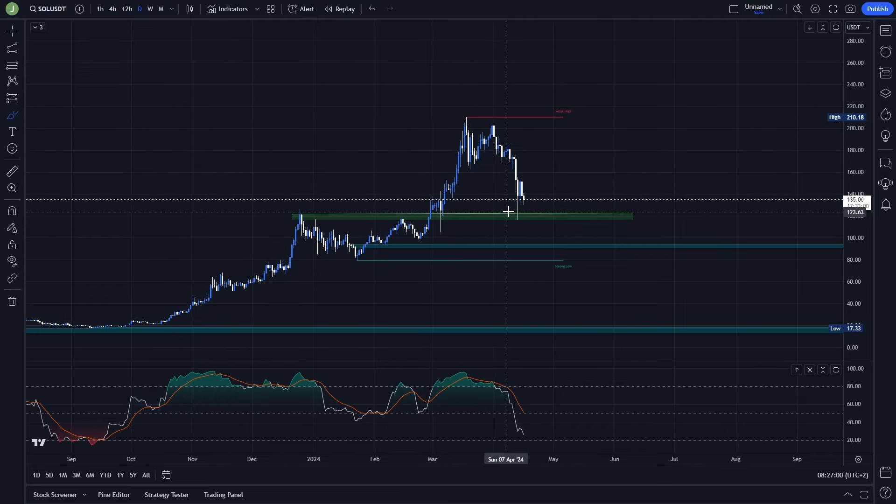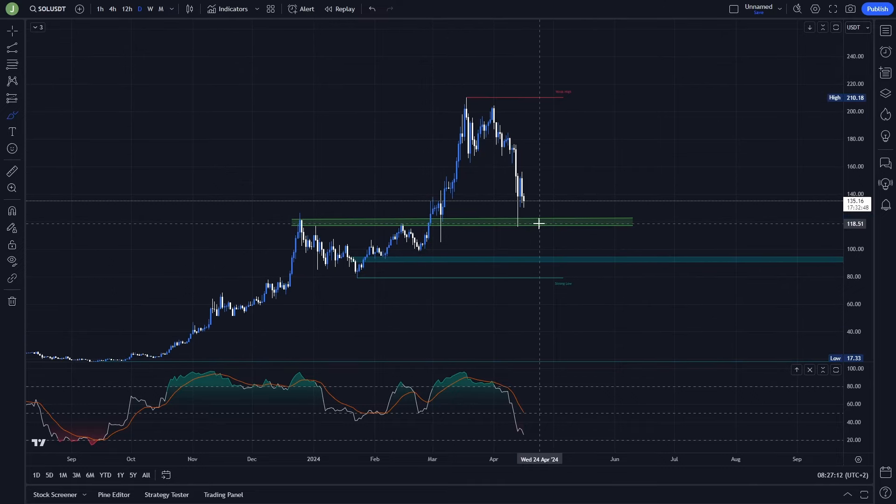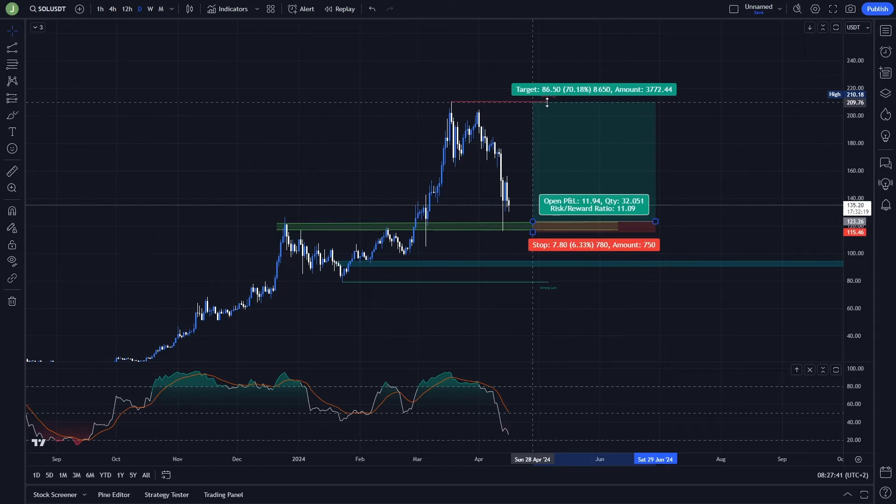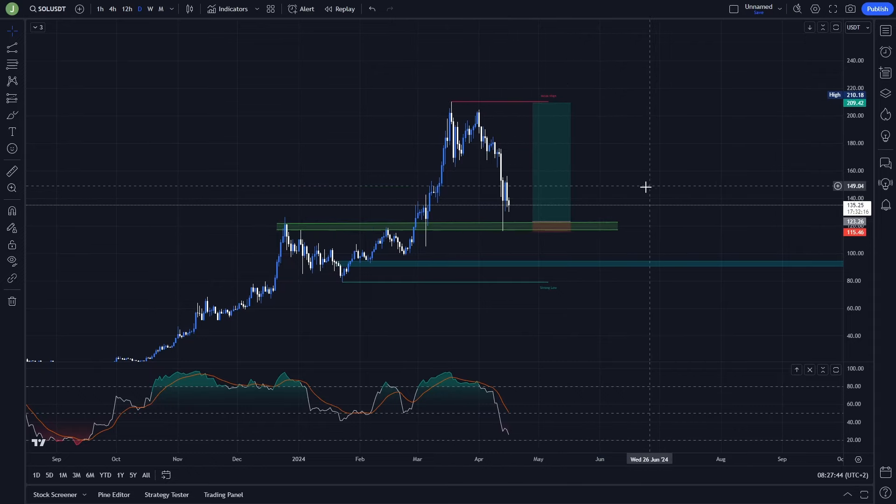On the daily time frame, you can see that we perfectly took liquidity under this support area, which is between levels 122.3 and 117.2. This can be a first good opportunity to open a long trade. If you want to speculate on another drop to this area — around 9 to 11% further — placing your stop loss just under the low created during this fakeout and your last take profit under the current high gives a risk-reward ratio of 11.05, which is really good.